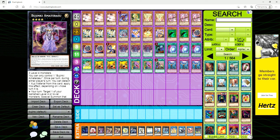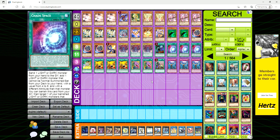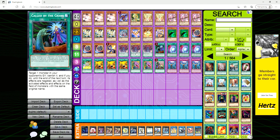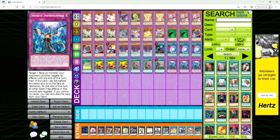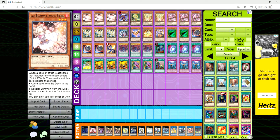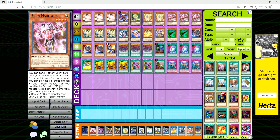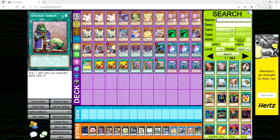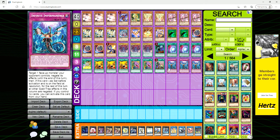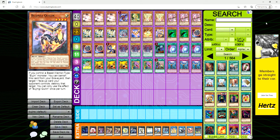Besides things like Impermanence and Nibiru, just the Bujin core is maybe $50–$70. Obviously some extra deck and main deck staples like Impermanence and Ultimate Rare Nibiru will cost more, but if you want a fun pet project that will surprise a lot of new players who don't know what Bujins do, it's very interesting. Let me know what you think in the comments — do you think Bujins have a chance in this format, or are they too far gone? Thanks for watching and I'll see you in the next video.